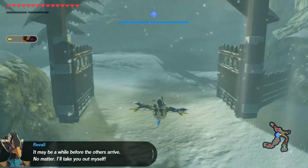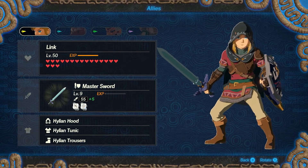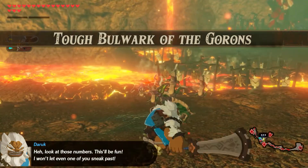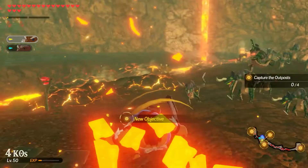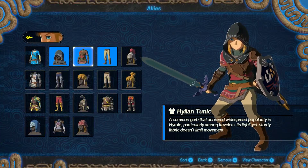Hey guys, it's Gafinity, and in this video I'm going to be showing you how to get the Hylian set in Hyrule Warriors Age of Calamity. Fortunately, the Hylian set comes all together, which means that you only have to do one mission instead of getting them separately, like getting the trousers in one mission and the hood in the other.